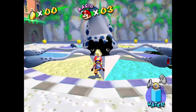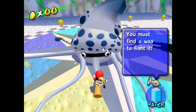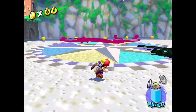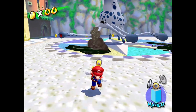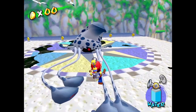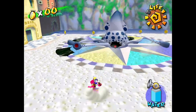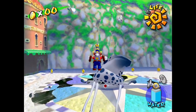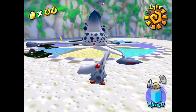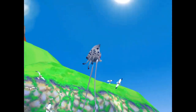Here's our first boss of this world: Gooper Blooper. This guy is fairly easy to deal with. You want to spray him with water and hop on his legs so he can't use them. What you're actually supposed to do is spray him and then grab his tentacles and tear them off, so he can't use them and you can pull on his face more easily. But if you jump on his tentacles, you can quickly get to his face.